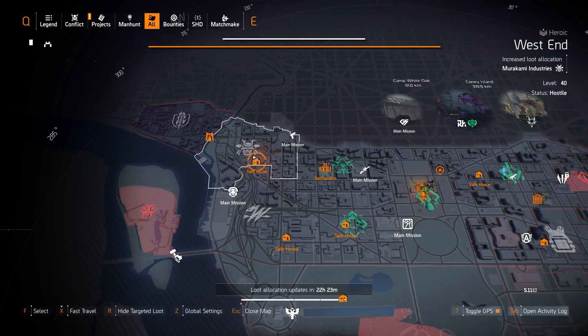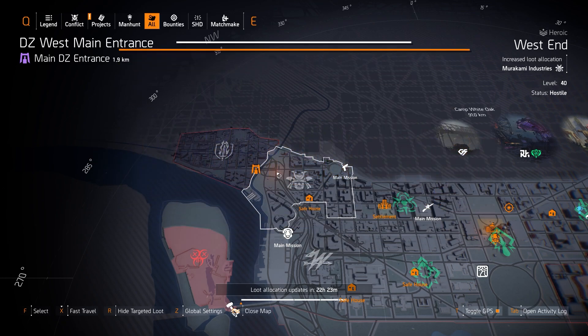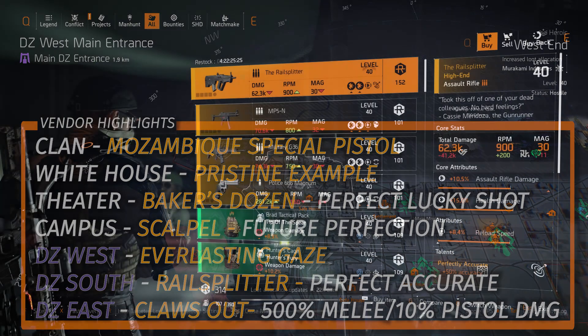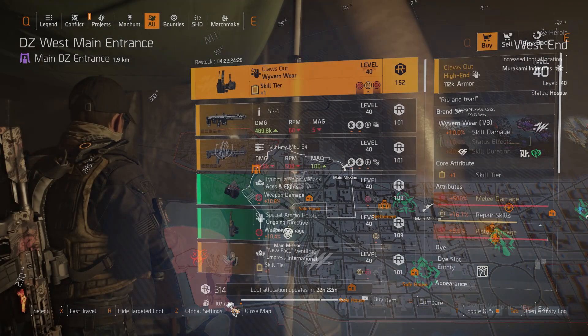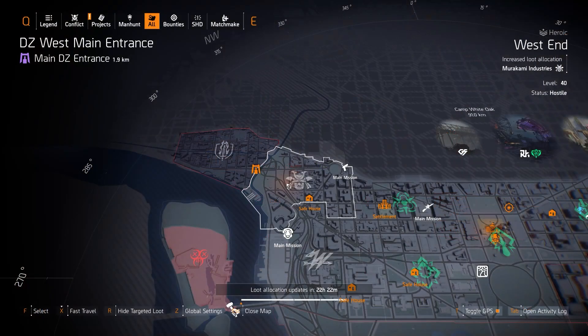Starting off with the dark zones and vendor reset highlights shown in the bottom left overlay: what I would highly recommend getting this week is the Rail Splitter with Perfect Accurate at the DZ South vendor — definitely worth picking up as a collectible or on any AR build. Over in DZ East there's the Claws Out holster, which you can pick up for the same 152 DZ resources if you're looking for something for your shield build.